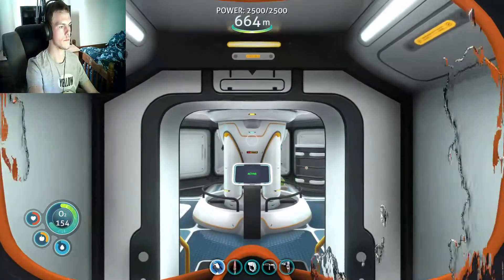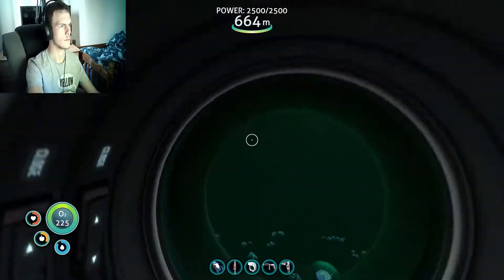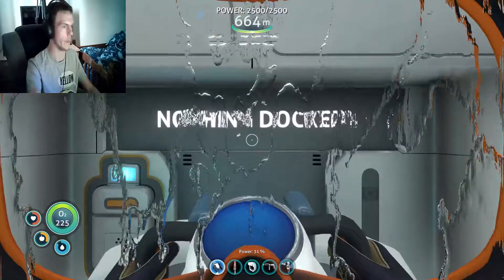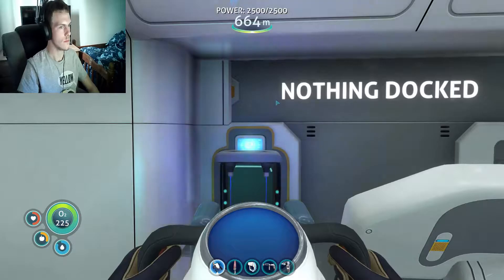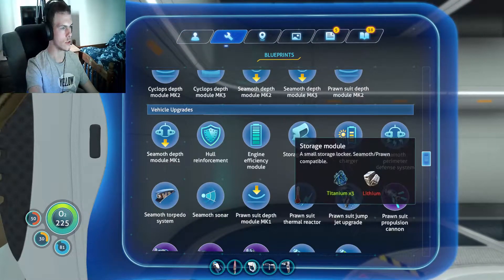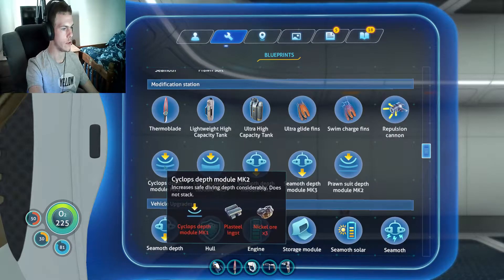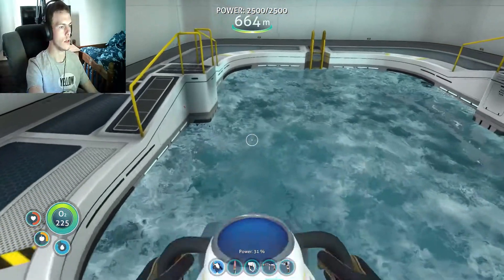This is for the prawn suit — I want to build the upgrades first. Building this thing now. Mark 1. Wait, can I build the Mark 2 while I'm here? I just want to know what it costs. Mark 2 costs two lithium, one more titanium, and three Kyanite. I'll actually do that instead. I just need one more titanium.